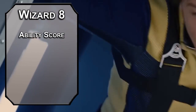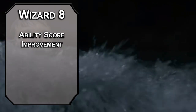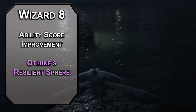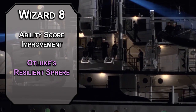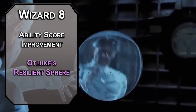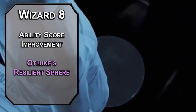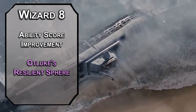8th level Wizards get another Ability Score Improvement — cap off the Intelligence modifier to truly master that magnetism. For this level's spell, Otiluke's Resilient Sphere creates a sphere around a creature or object that's Large or smaller, and nothing can get in or out until the spell ends in a minute or when you lose concentration. If you lock a creature in, they can make a Dexterity save to dive out, or roll around like a hamster ball while inside. This is a great way to protect yourself, or to lock down a powerful enemy while the Brotherhood squares up.